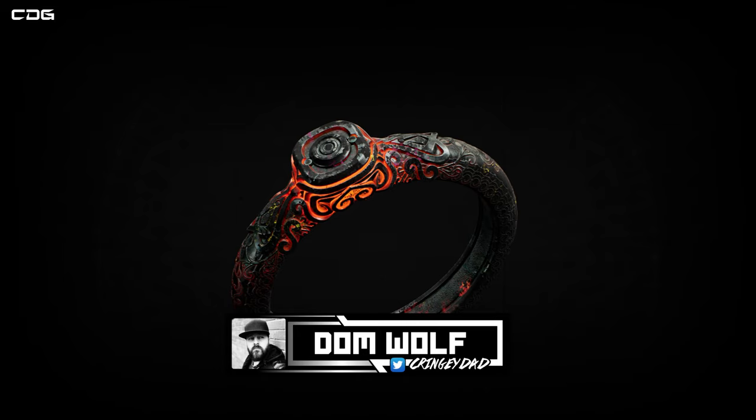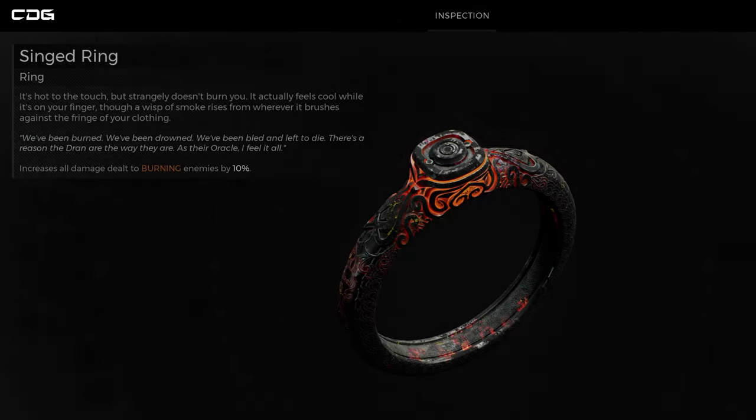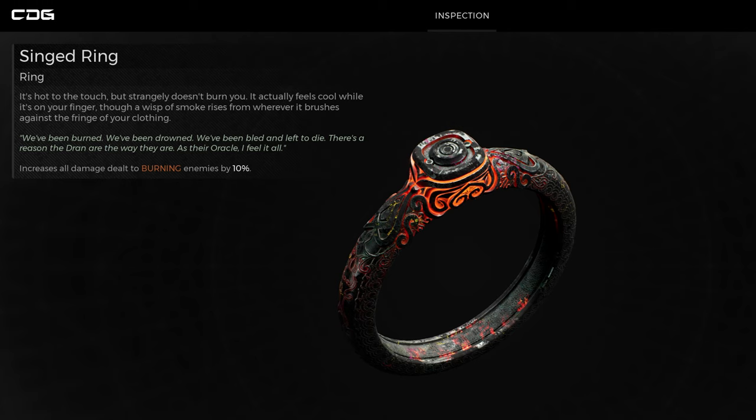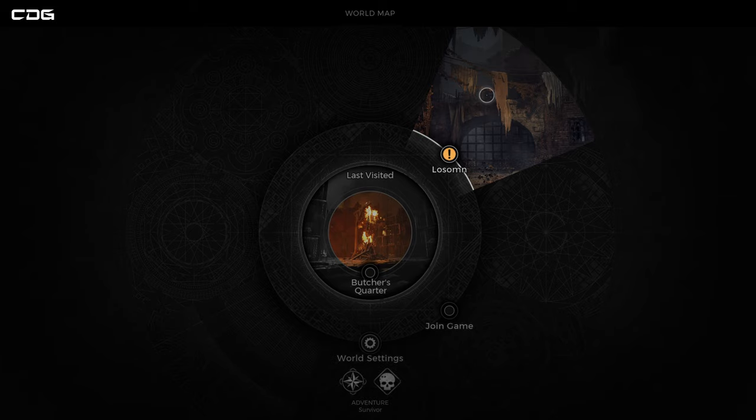Hey guys, Dom here from Cringy Dead Gaming. In this video I'm going to show you how you can get your hands on the Singed Ring. This is a pretty neat ring, especially for those of you who are running weapons that have a fire element on them, or when you're going through parts of the game with enemies that set themselves on fire, or if you've used a black tar bomb to set enemies on fire — you're going to do 10 additional damage to these enemies, which is fantastic.